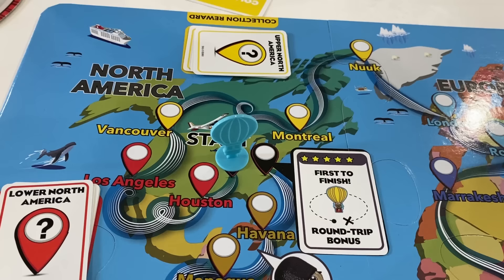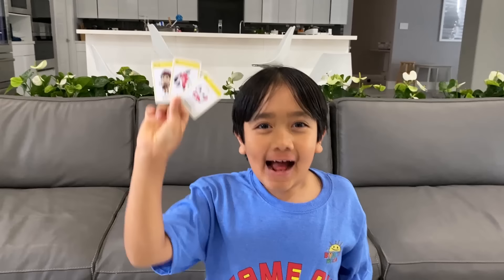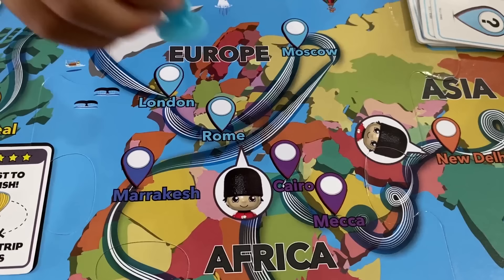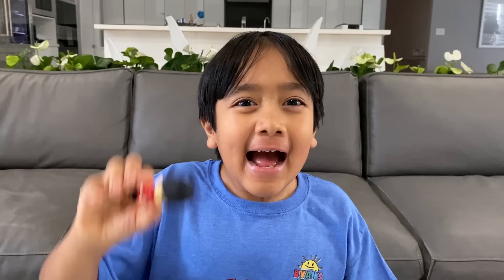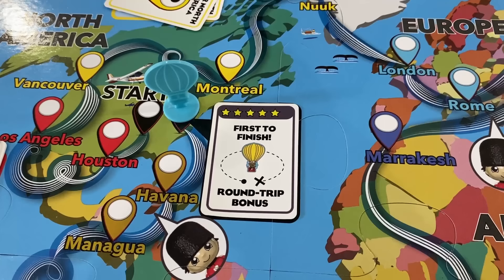Here's how you play. First, spin the spinner. Then move your hot air balloon that exact number of spaces. Then draw a micro figure card that matches the region card of your space. Collect three cards from the same region and you'll earn the collection power cards for more stars. Land on spaces of Ryan or Combo Panda symbol and you'll get to use their special powers. The game ends when any player moves to the finish space, and that player gets the round trip bonus card.